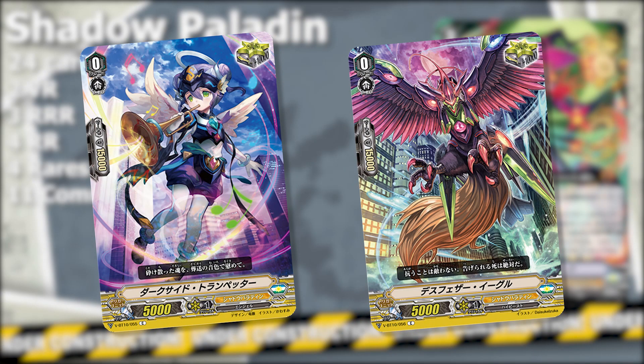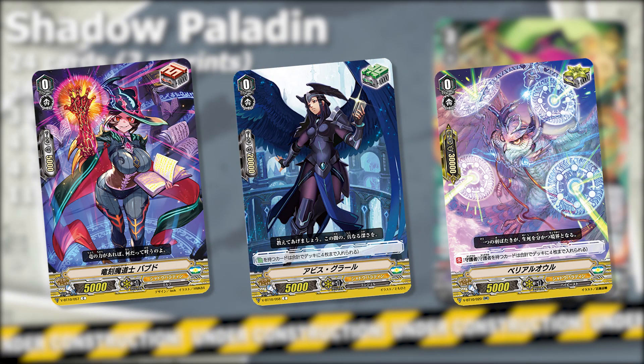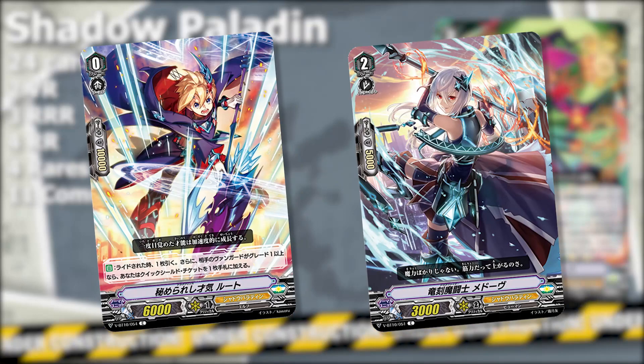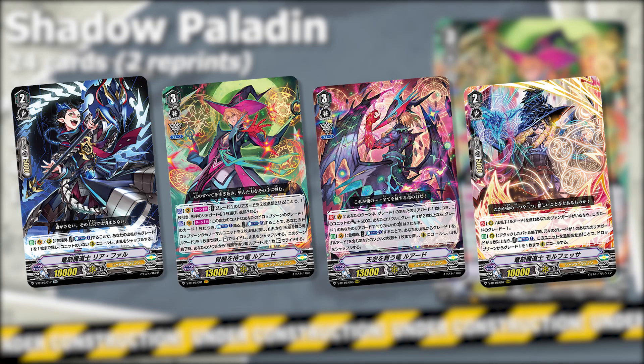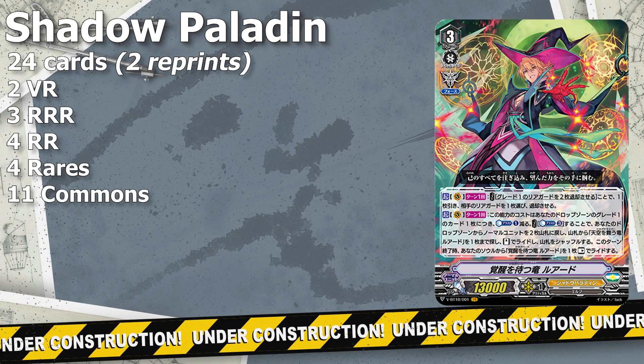From those cards, 2 are reprint triggers. Shadow Paladin also gets 3 new triggers — a new draw, heal, and Sentinel critical trigger — plus a new starter and a double crit grade 2 vanilla. The main focus of this support is around the new Luard deck and its grade 1 toolbox, with some small support for the upgraded Blaster deck with Phantom Blaster Overlord and some generic support left over.